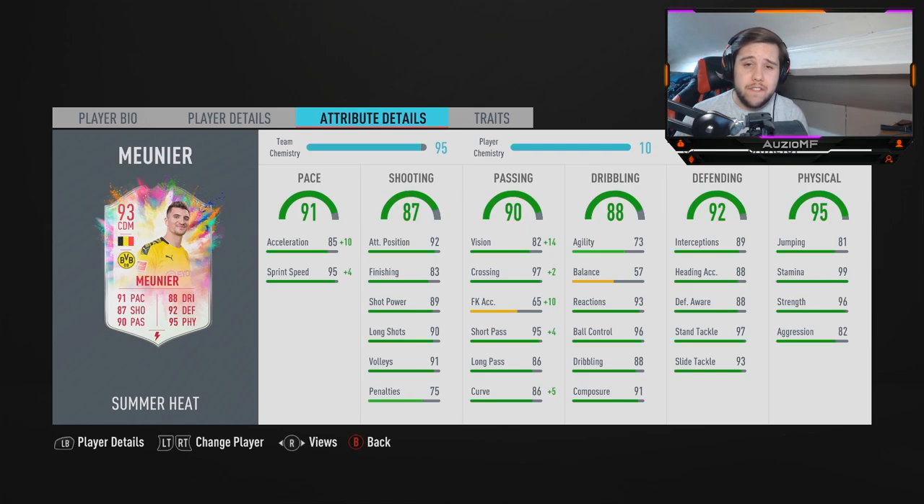Dribbling wise, this is where it gets a bit uncomfortable. 73 agility, 57 balance on a 6 foot 3 player — that could be really tough. He's got 93 reactions, 96 ball control, 88 dribbling, and 91 composure. The two things I love to see on a big player in the dribbling stat are the reactions and ball control. I need those two for interceptions — I need them to react fast enough. Once they intercept, his ball control needs to be very high to keep it under control.